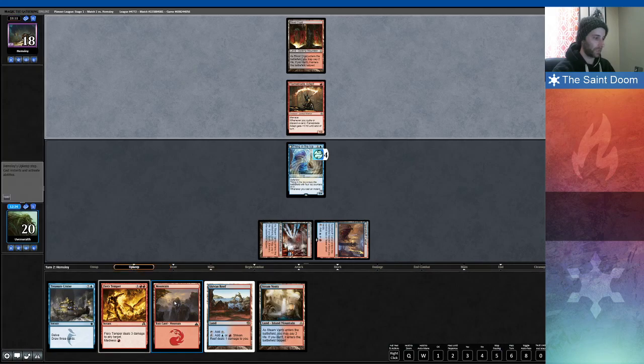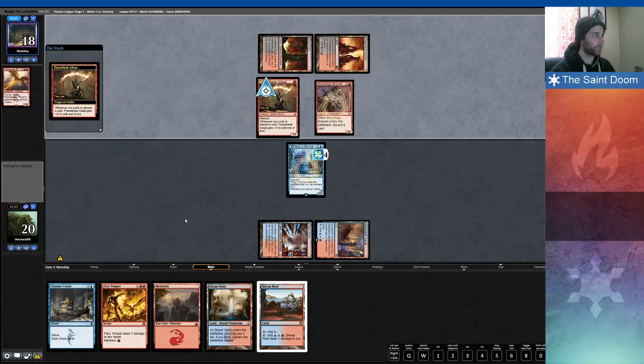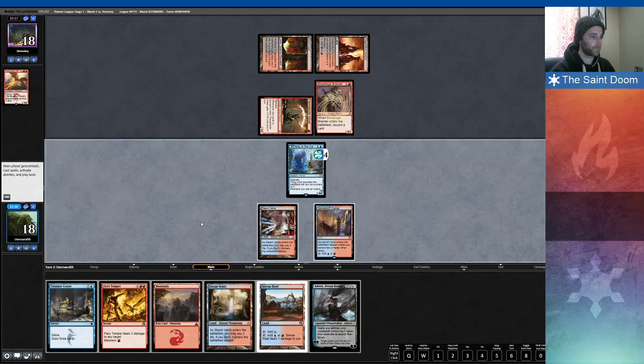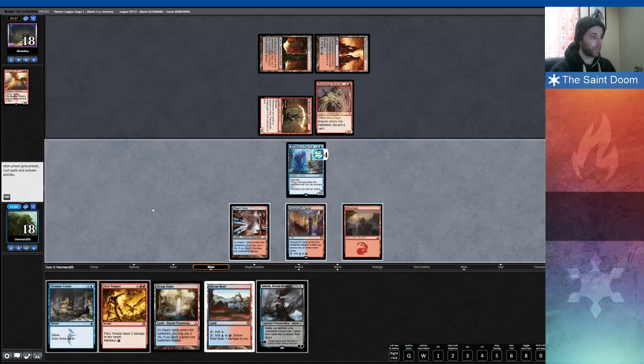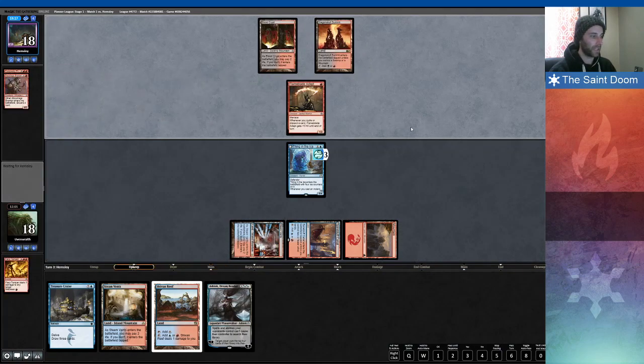Next turn cast Fiery Temper and then start working on that Treasure Cruise. I need to stop drawing lands though — really don't want to draw any more of those. Fiery Temper or Ashiok? I think I'd rather have the Fiery Temper. If I play the Ashiok, she's dead to their 4/3. I'd rather just wait one more turn if I can. Plus it's not like they can Gurmag me here — they'd need another Blood Rage Brawler and a land to get that guy back.